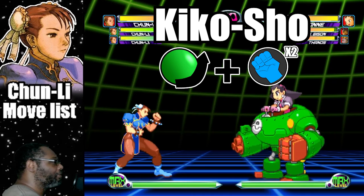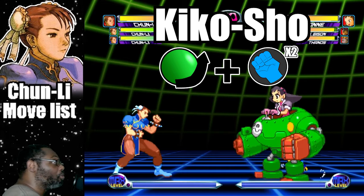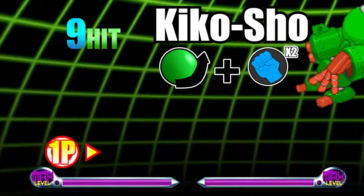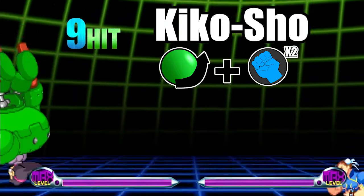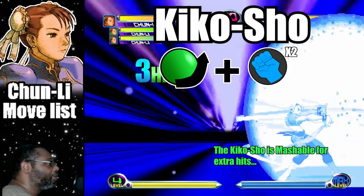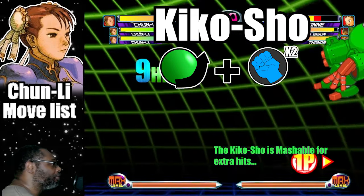The first hyper I would like to cover is called the Kiko Show. This is the move where Chun-Li does a massive energy attack based on her fireball. To do the move, do a quarter circle forward plus both punch buttons. This move can be done only on the ground. It has a large radius and is very possible to catch aerial opponents with it. The good news is that it's invincible at start up. The bad news is it's very punishable on block.